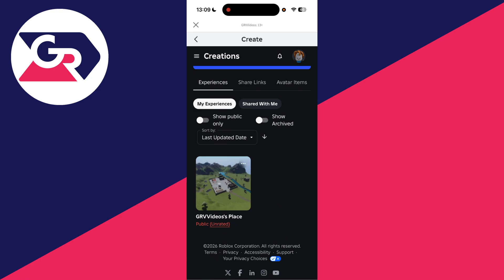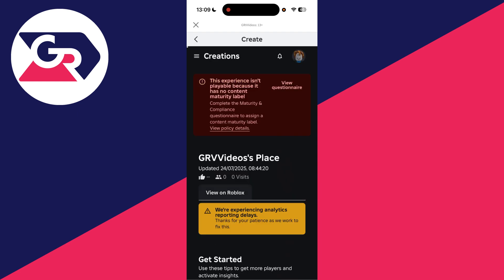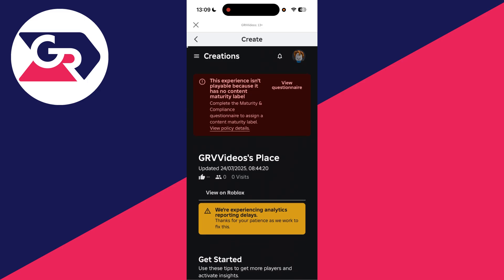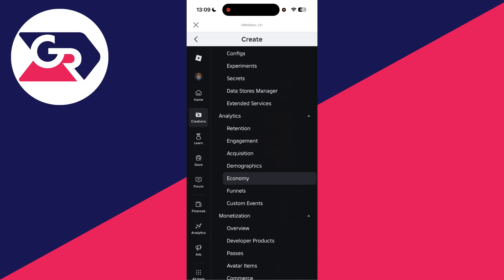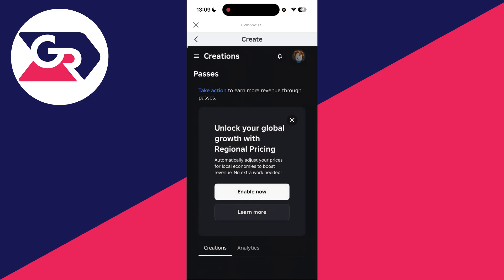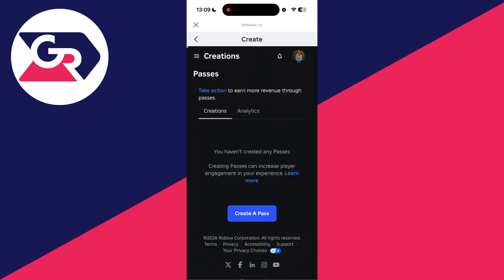It will give you some information about your place — you may need to double-click on it. Press the three lines in the top left, go down into Monetization, and there you'll find Passes. Tap on that.